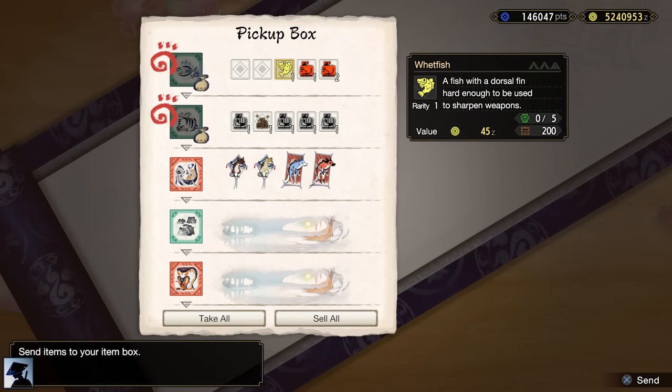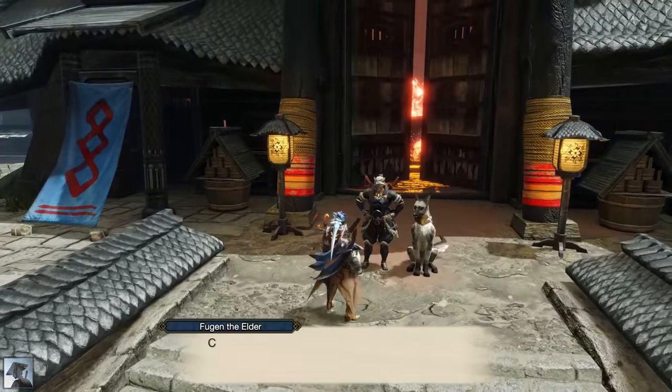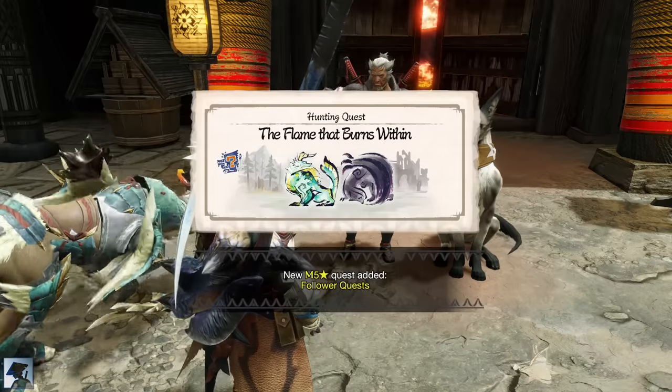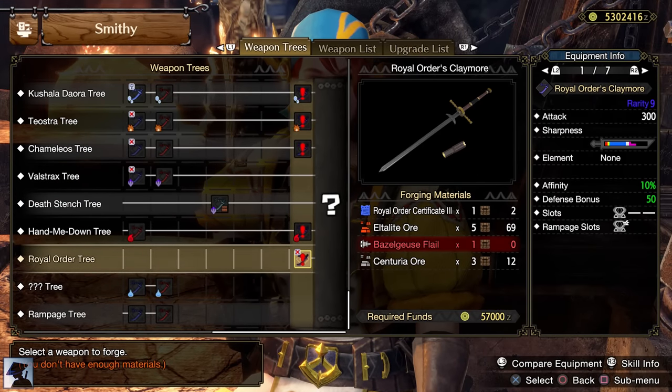In this locale, they can bring you a material called Flouncejelly, which is necessary to craft the best Paralysis Buddy weapon. Now head to Kamura and accept the quest from Fugen. By completing this Follower Quest, you will unlock a new Longsword tree — the Royal Order tree. This Longsword is great at this point of the game.